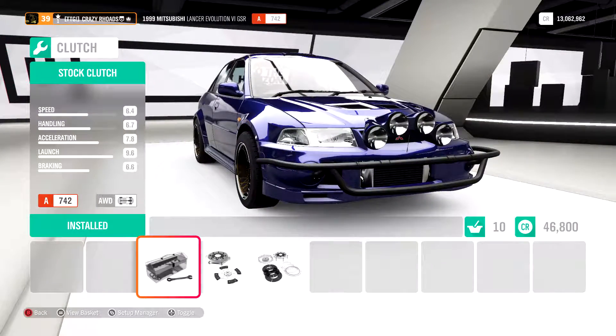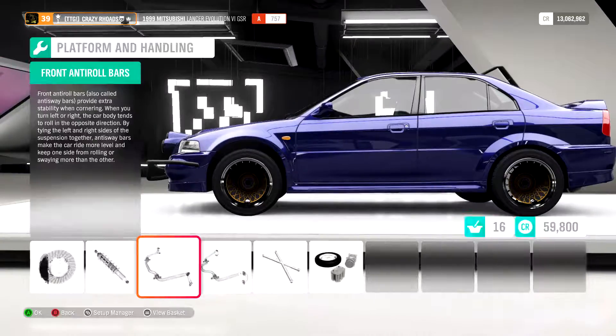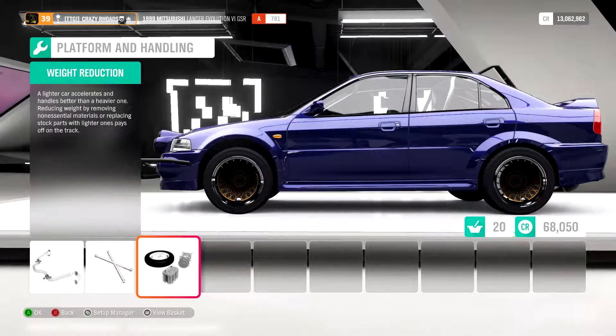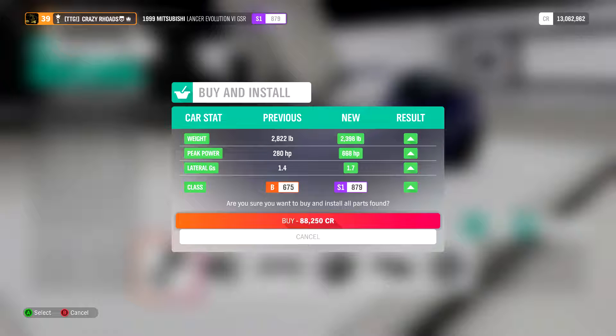Go to the power chain, and this is where it gets fast. Alright, we got weight - it went from 2,822 pounds to 2,398 pounds. Peak power was 280, it is now at 668. Lateral G's was 1.4, it is now 1.7. Class was a B at 765, now it's an S1 at 879.